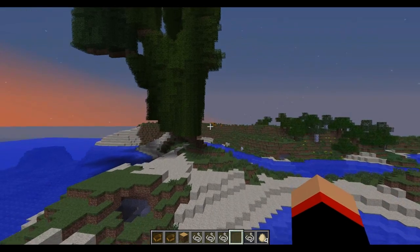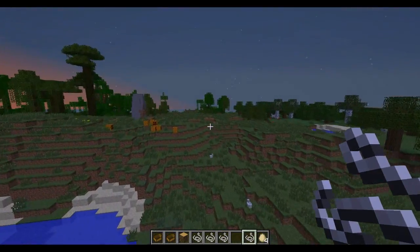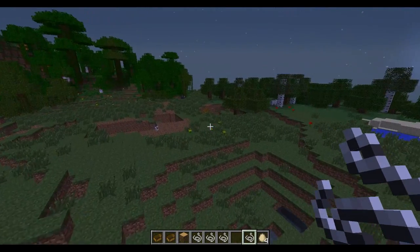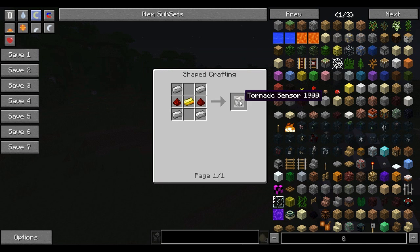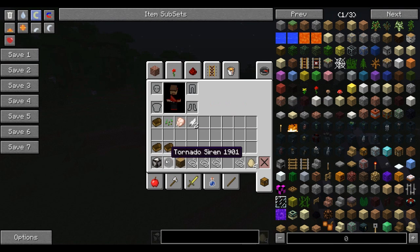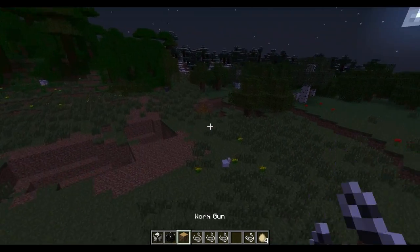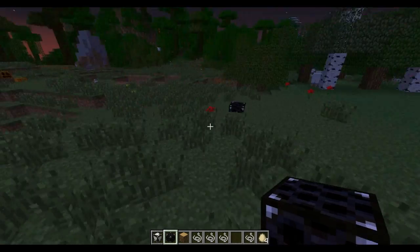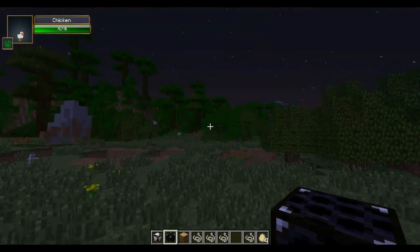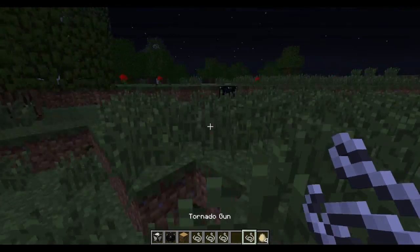Whatever you do, don't use the Test item because that simply crashes your Minecraft — I guess I learned the hard way. Next we have the Tornado Gun, but before I use it we're going to go over two blocks added in this mod: the Tornado Siren and the Tornado Sensor. To make the sensor you use this crafting recipe, and for the siren you use the sensor block in the middle with this crafting recipe around it.